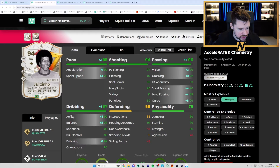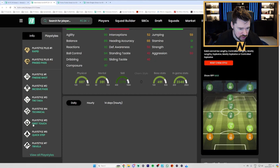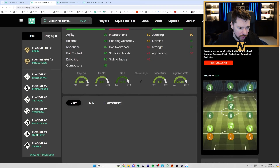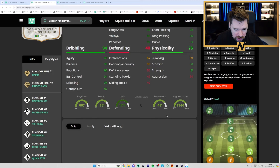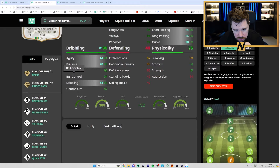We've got Kaka — compared to his Thunderstruck which I didn't like personally. Five star, four star on him, twos across the board. King pass plus, rapid plus, finesse, incisive, tiki-taka, technical, first touch, quick step and traveller. This Kaka might finally represent how he played in football. The fact he's got rapid plus, technical and quick step is going to make him absolutely light on the ball — very good dribbling, good shooting, very good pace, good stamina, good passing. Engine on him — cracking CAM, six foot one.